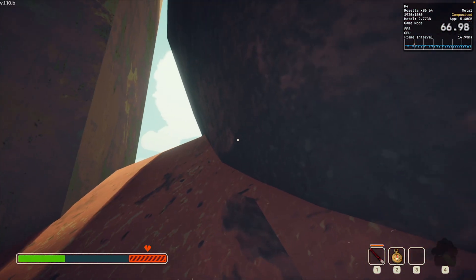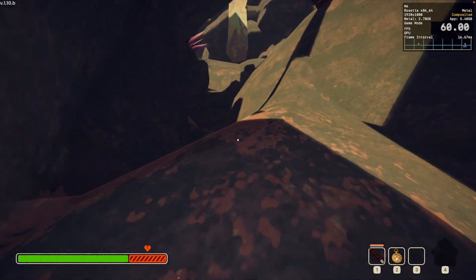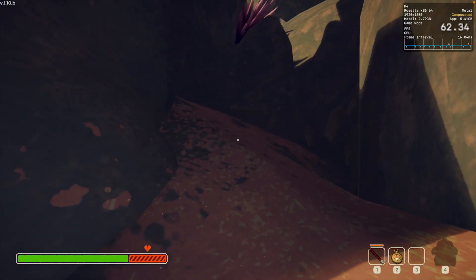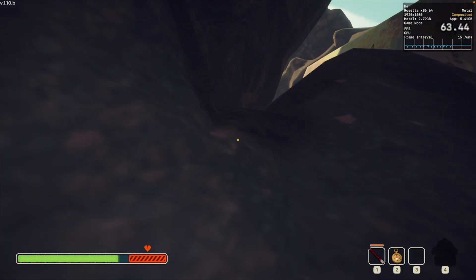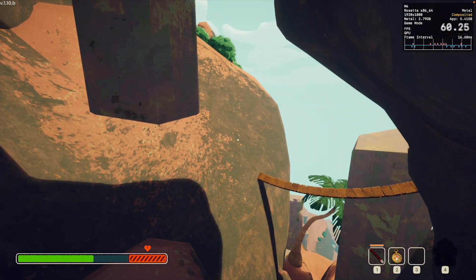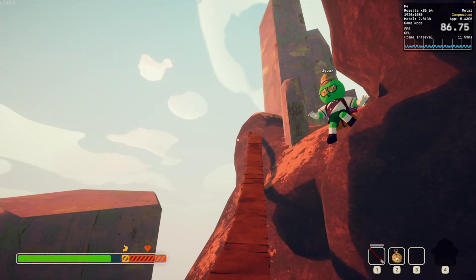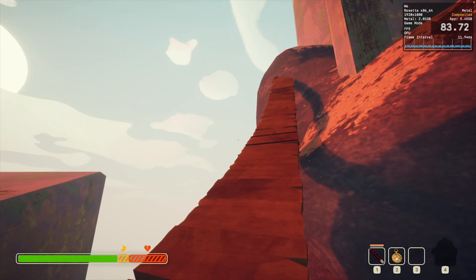Oh no. How far down did you make it? Pretty far down, but I found — oh! Can we take this route instead? Yeah, just gotta watch out for those spikes. We should be good right here. Do you want me to feed you something? No, I'm okay. You're like halfway through the bridge, but you're good. Your character was glitching.